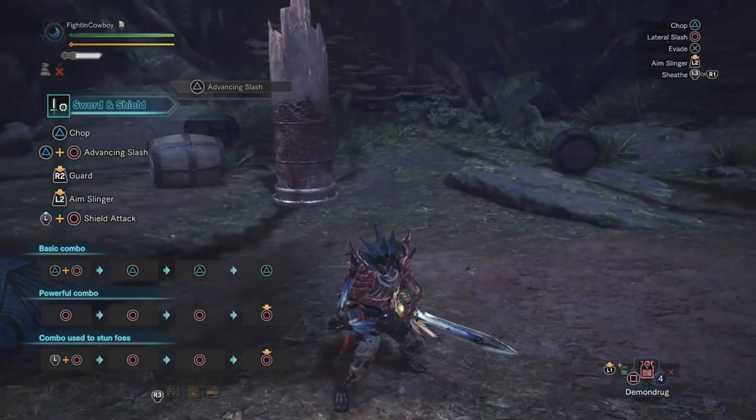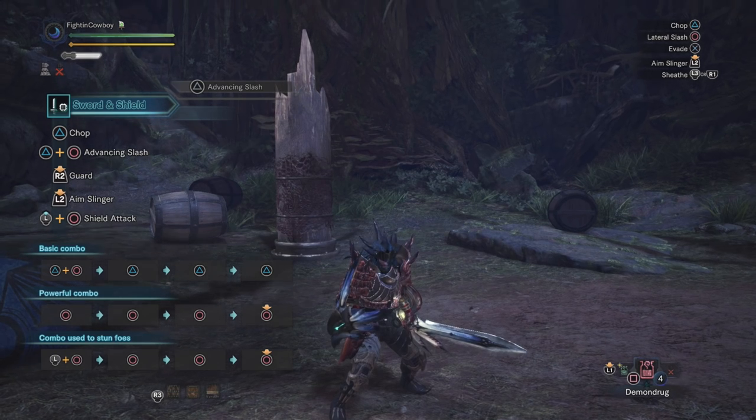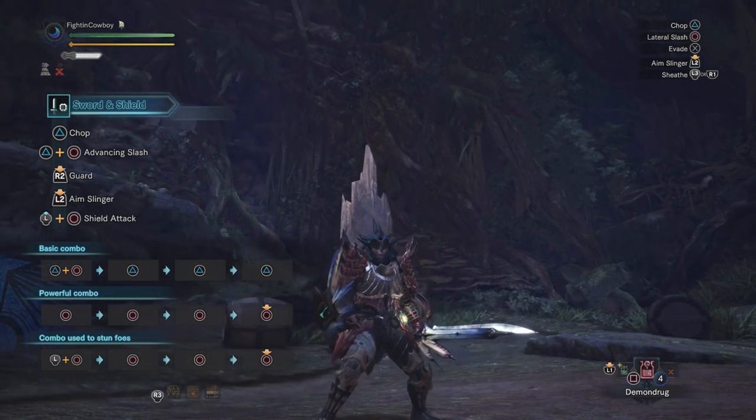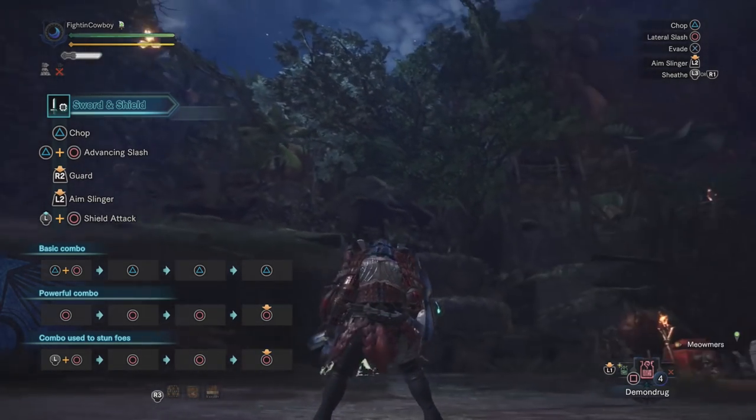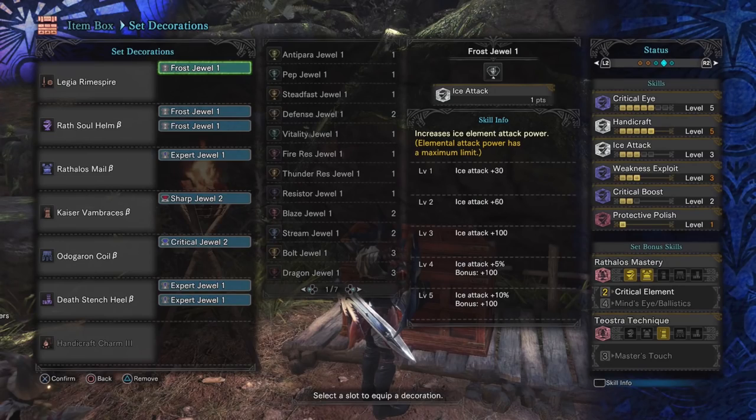This build in particular is pretty different from all the builds I've uploaded so far, because when I say it's an Elementalist, I mean this is a one-size-fits-all build dedicated towards doing elemental damage. Obviously the weapon and some decorations will change, but that's it. The gear set is static, and here it is — this is the loadout.